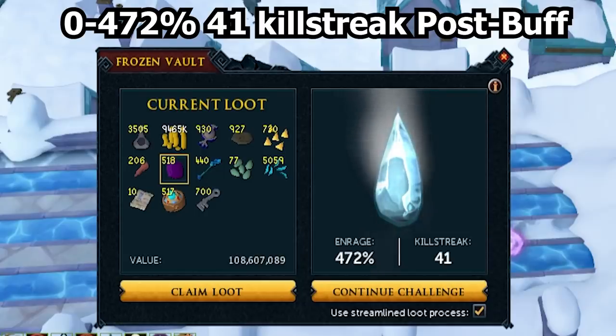Post-buff to the loot, this was 41 kills up to 412% enrage - 108 mil on paper. They added pages, which is really nice, having those on the hard mode drop table as well as normal mode. They also added Salvage - 75,000 GP per piece with those Medium Orocalcium Salvages. Not only did they add these things, the loot just comes in bigger quantities. In reality that's probably around 80 to 85 mil, so we nearly tripled our loot with this buff. I decided to streak until I died and try to get a PB in enrage.